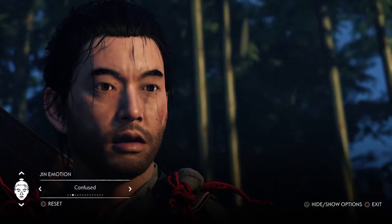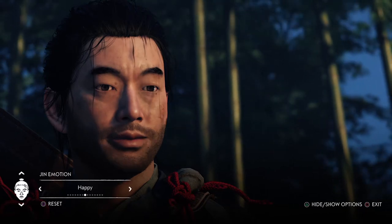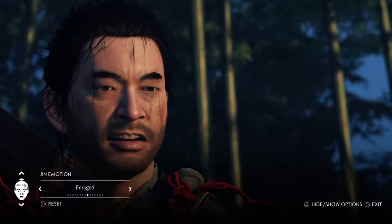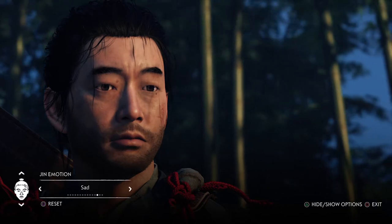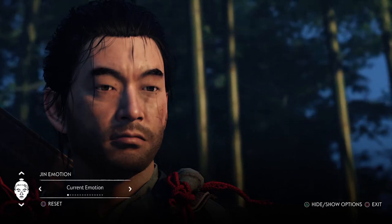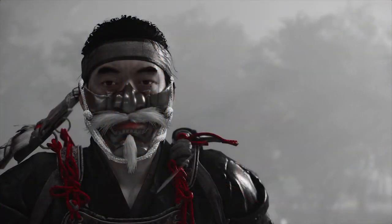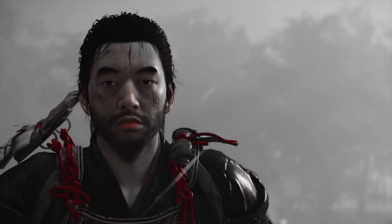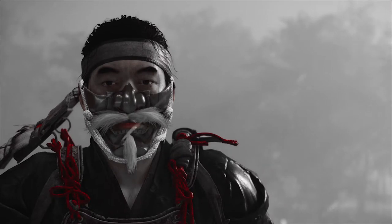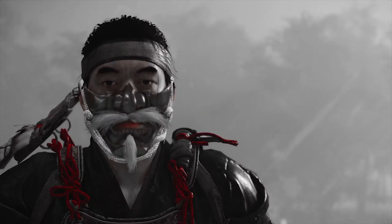Then we have Jin emotion. To be honest, the variations they've added here are very poor — you really want some expression, but Jin is a samurai, so they're not the most expressive people; more stoic and formal warriors. The facial expressions are pretty bog standard and quite disappointing. Next we have helmet and mask — you can have them on or off depending on whether your character is wearing one. It depends on the shot and the image, but it's nice to have the option.